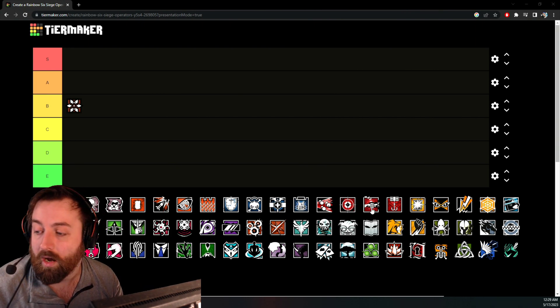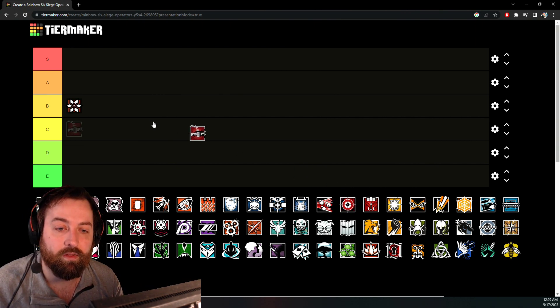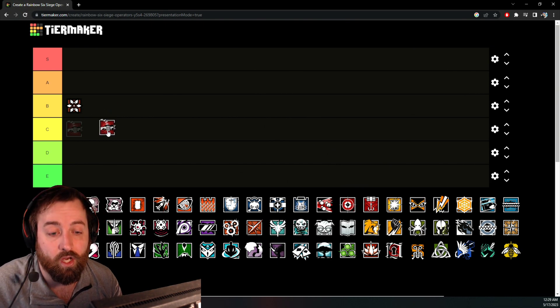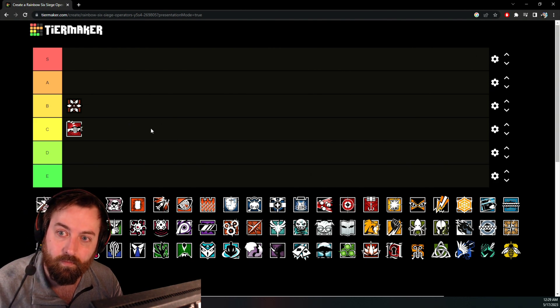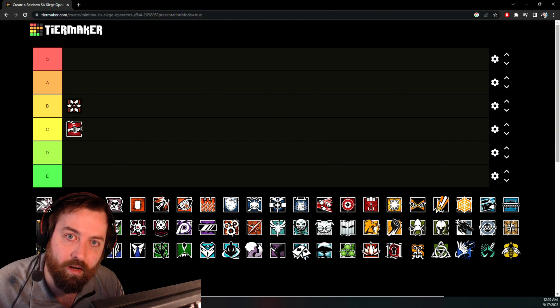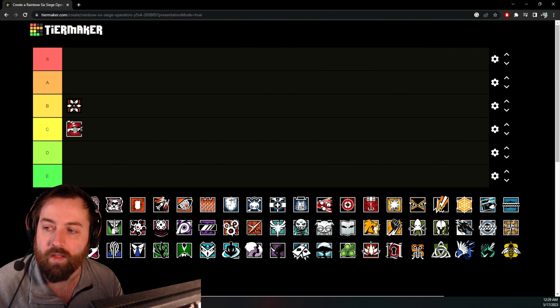Tachanka is getting a Proximity Alarm. I don't really think that changes how Tachanka is played whatsoever. Tachanka goes down to C tier — the line-of-sight denial with his launcher is something other operators can do just as well, if not better.